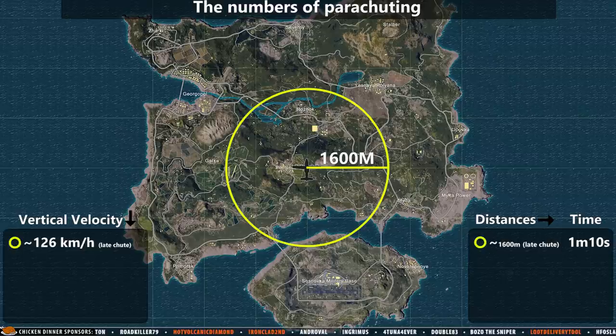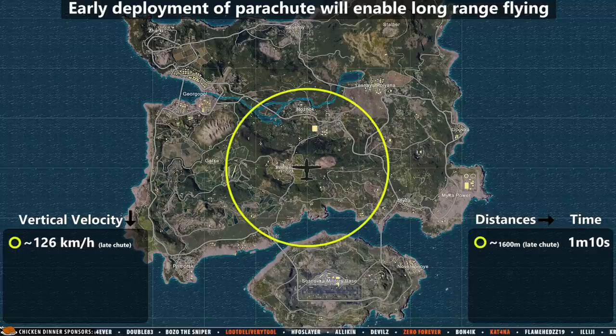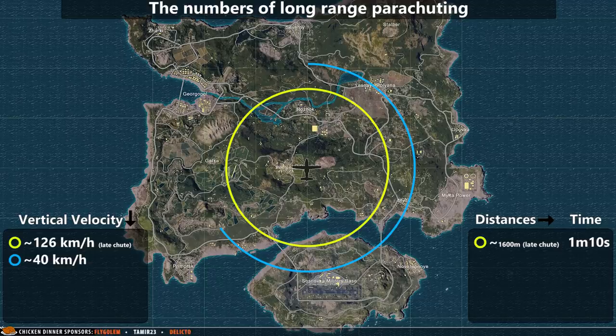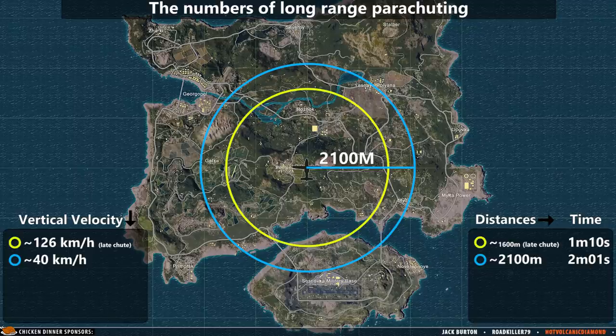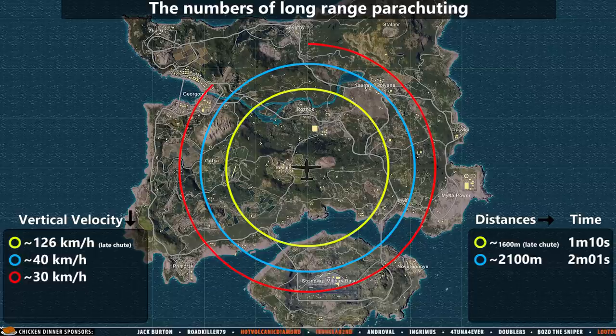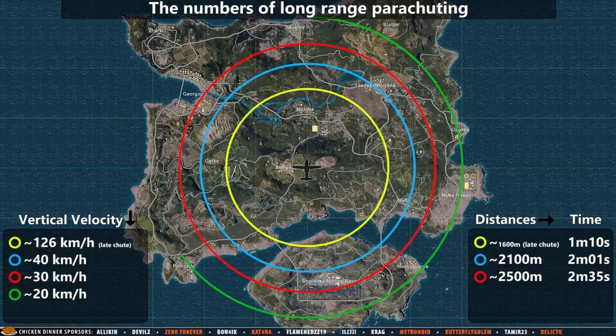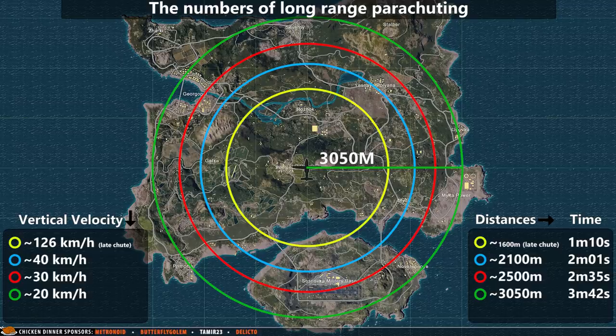But when we open our parachute at the earliest possible time, we can suddenly fly much longer distances. In order to achieve the following numbers, you have to fly at a steady pace. When flying at a steady 40 km per hour vertical velocity, we can fly 2100 meters in 2 minutes and 1 second. When holding a steady 30 km per hour vertical velocity, you can fly 2500 meters in 2 minutes and 35 seconds. But when holding a steady 20 km per hour vertical velocity, you can go 3050 meters, which is the longest jump possible while parachuting.